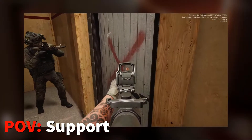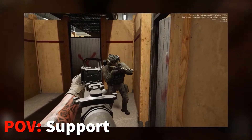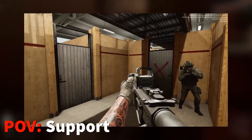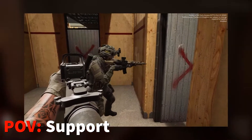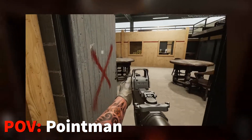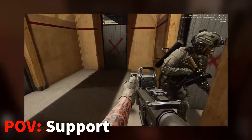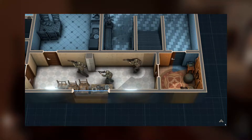Now that we have established who's who, the pointman muzzles up to signal for a peek. The support executes. The pointman uses every tactical advantage of the game to check what is and who is in the room. The pointman then muzzles up to signal for opening the door — the support executes. The pointman can now hold the other side of the room that hasn't been fully checked. Assuming no threats, the team signals entry with a muzzle up; the pointman enters, the support follows, as well as the rest of the team.